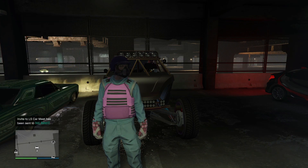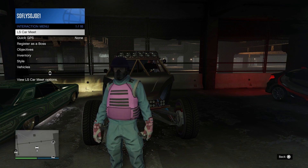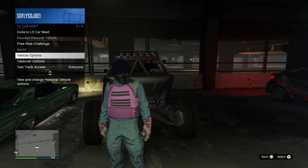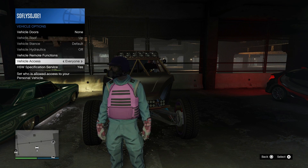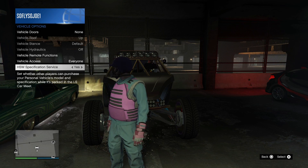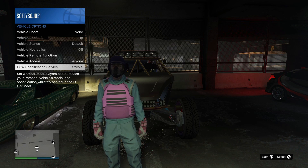There is a way to lock your vehicle so nobody down at the LS Car Meet can purchase it. Open up your interaction menu, go to Vehicle Options, then HSW Specifications, and make sure it's turned to 'No' to lock it. In order for anybody to buy your vehicle, you need to make sure it's turned to 'Yes' so your friends should be able to buy it.